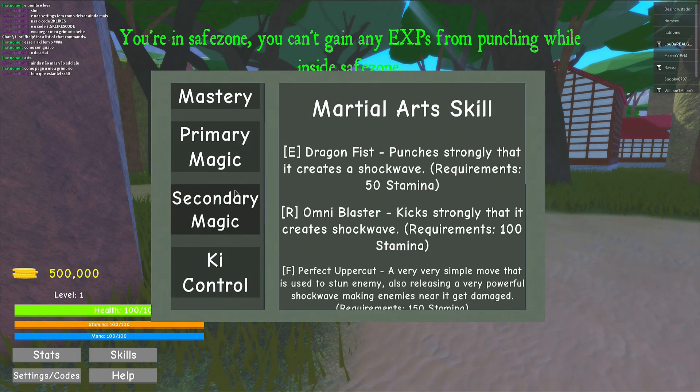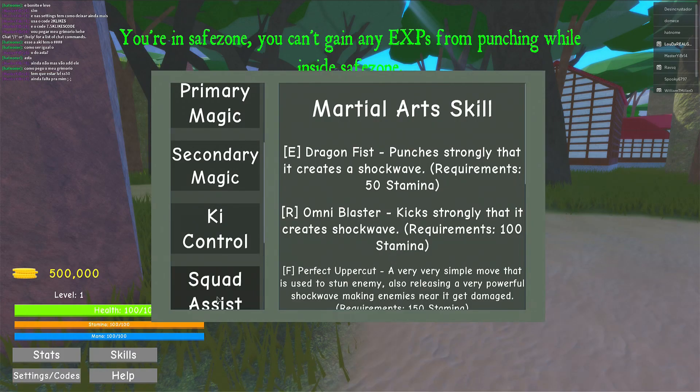Now this is the skill HUD. For some reason they have key controls — why is that a thing? Are we playing Dragon Ball Z squad assist? More like Z assist, Dragon Ball FighterZ, anybody? All right, I'll stop.